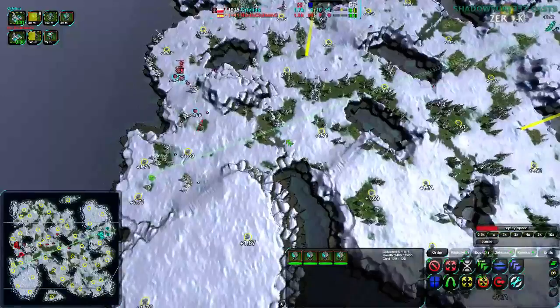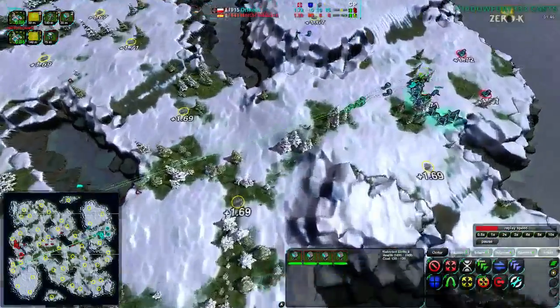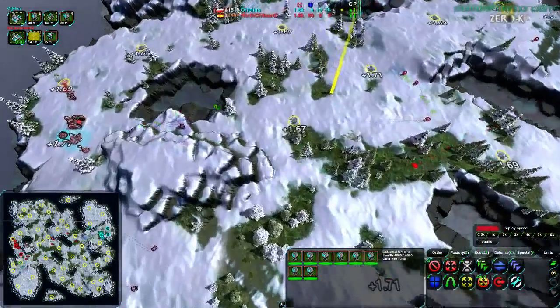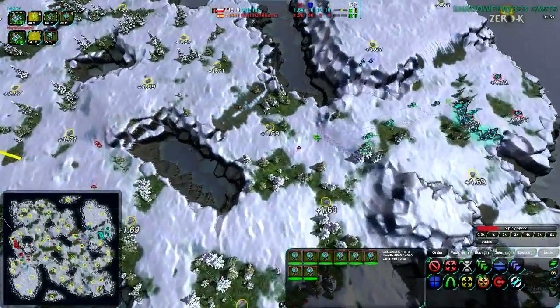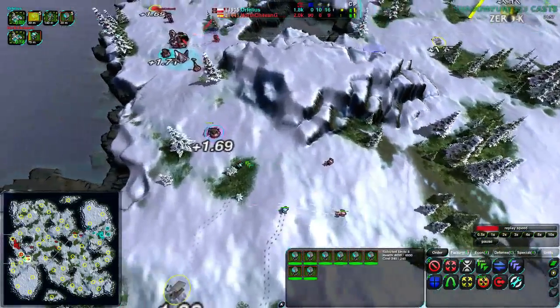Now they're being used to scout out, but even then that's five — actually seven, eight — dirtbags, where one or two would do. I think Orphelius might at this point actually be trying to go easy on North Chilean G. I'm not totally sure, but this many dirtbags is very unusual.